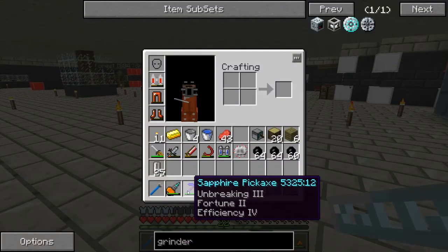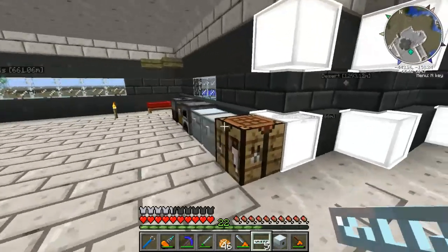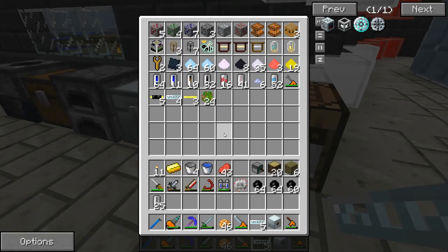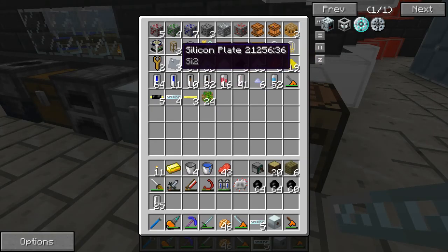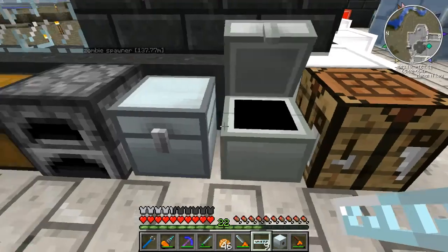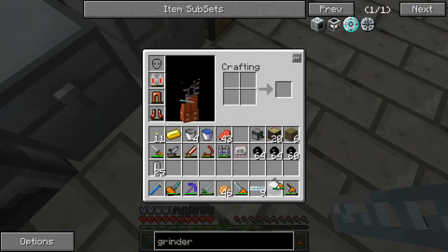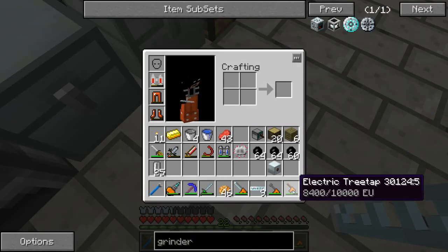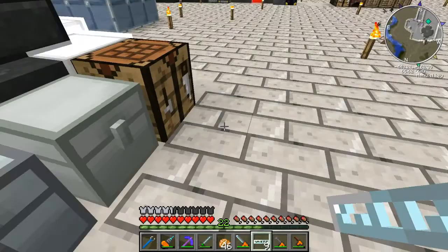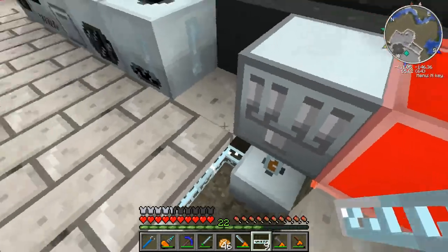I got this pickaxe — Tree Fortune 2, Efficiency 4. I've been using that when I go mining or need to mine something really fast. I got myself some silicon plates as well. I also made another MFE, an electric tree dab, and a rock cutter with Silk Touch. So right now I can silk touch stuff.